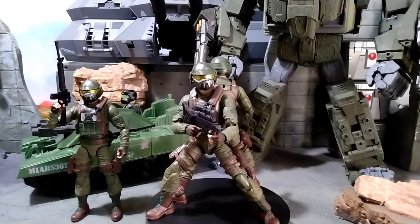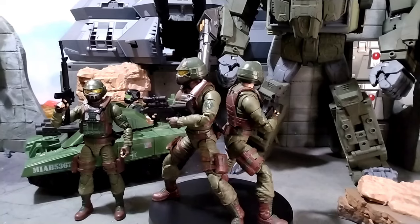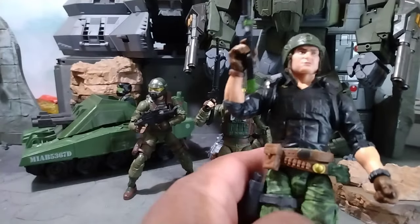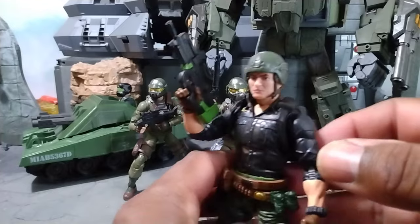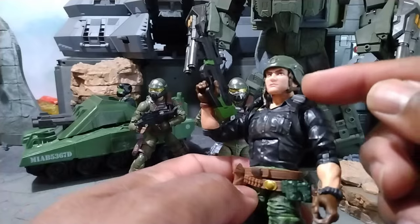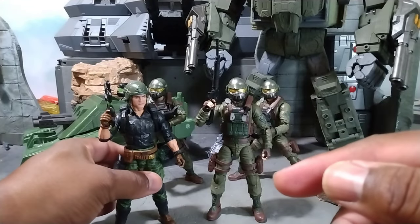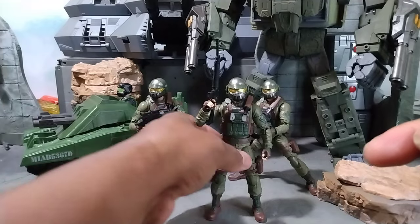Anyway, here he is. First thing — I think this body is too cool to have Grunt's head on it and to not make use of this cool helmet. So what I did was took a Flint body, and this is going to be my Grunt. Took the vest off, added a harness that I jacked from another figure. These guys are used for troop building only.